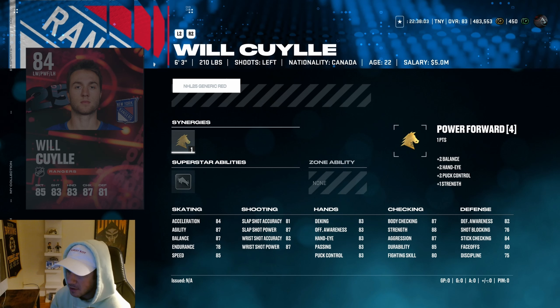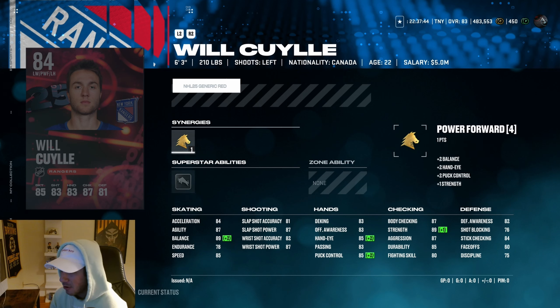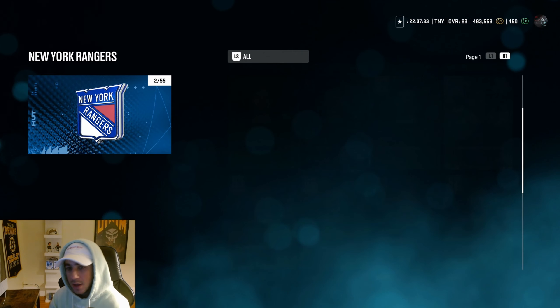The 84 overall Will Cooley has 85 speed, 84 acceleration, six foot three, 89 balance — good for a power forward. The balance and size make up for the lower speed. Silver truculence is cool, but this card is not making my lineup — it's worse than the Pierre-Luc Dubois. It's also BND so you can't trade it into sets. I'm probably not grinding for this one.